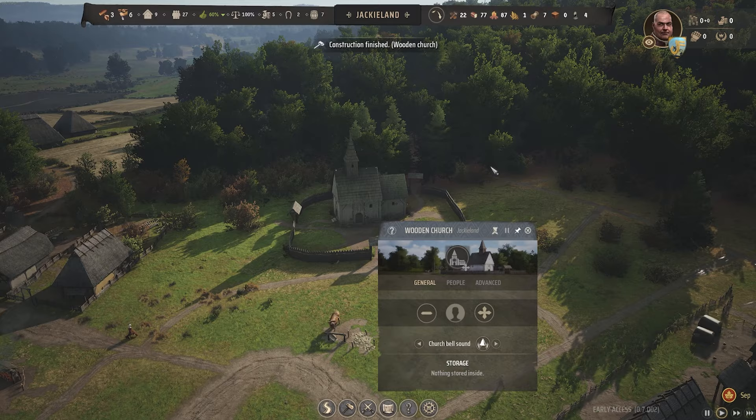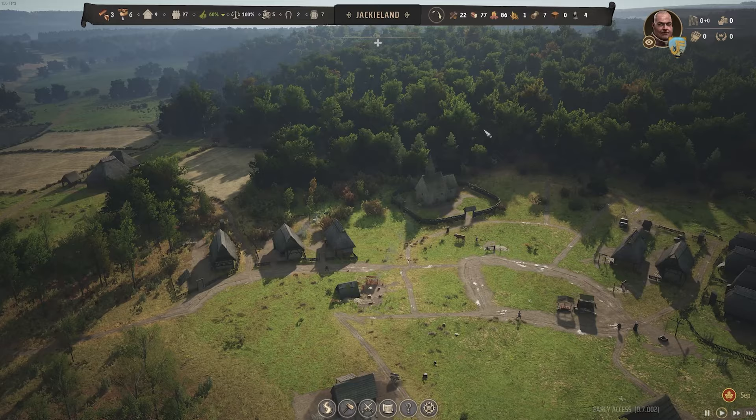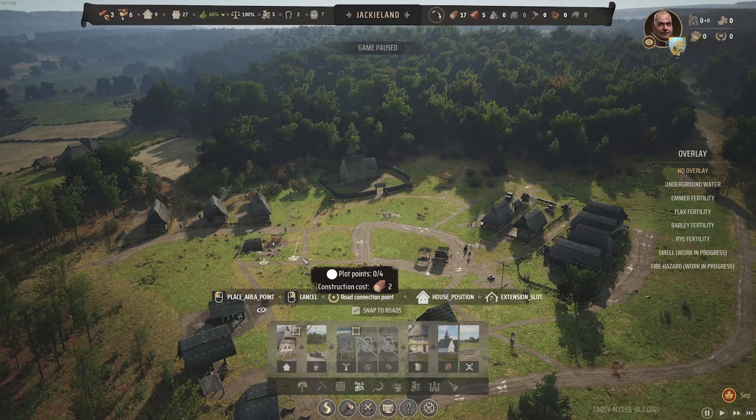Our church has now been completed. That's really, really nice. The church is now in and I think it looks pretty good. It's in the center of the village. We're going to build more houses around it - there are other necessities, so it's going to fill in quite nicely. And that's actually probably something we're going to focus on now because we are now at our nine family limit. So upgrading to a few more houses is probably going to be a number one priority right away.